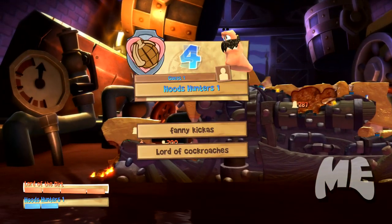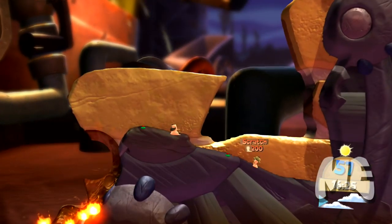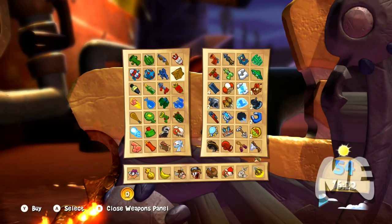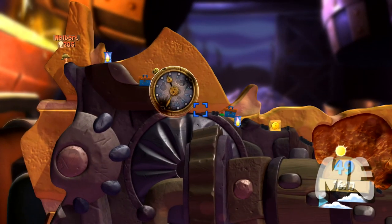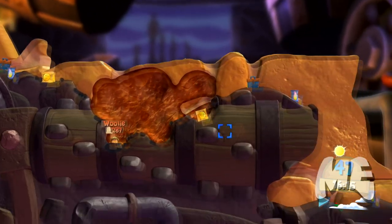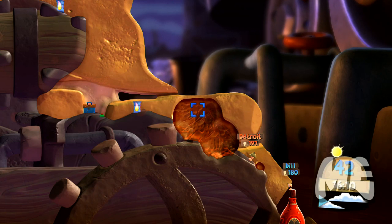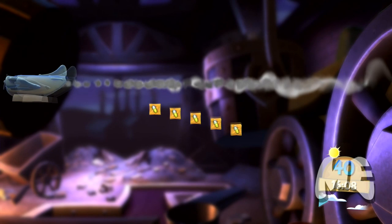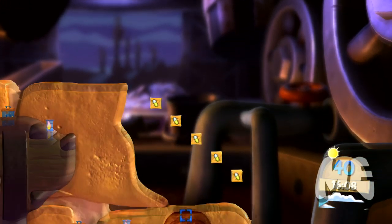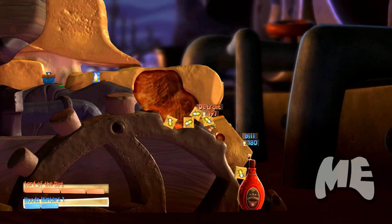This next one is the crate strike. If I have a worm that's taken quite a beating, I can do a crate strike and it drops a bunch of weapon crates for them — though the other team might grab one too.